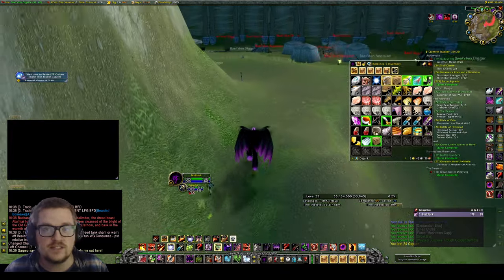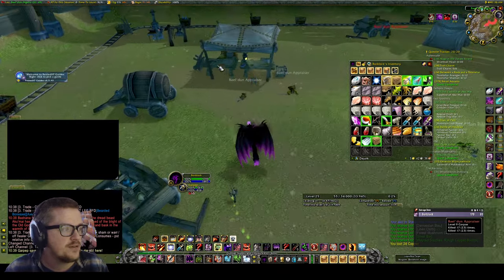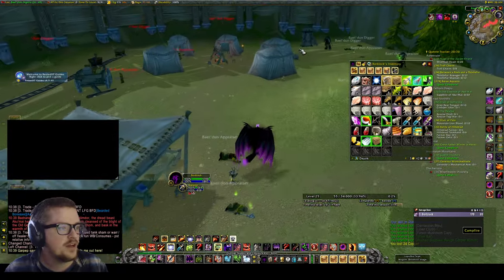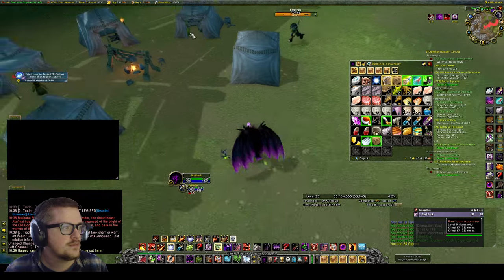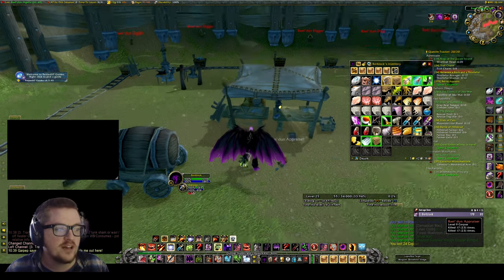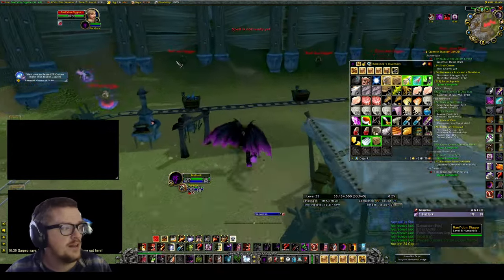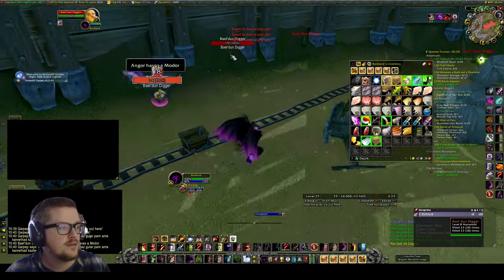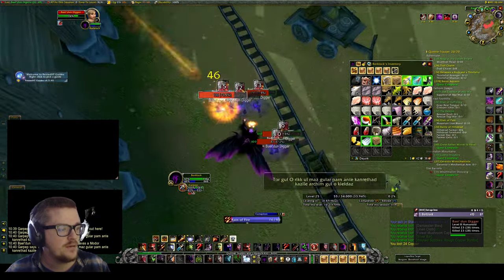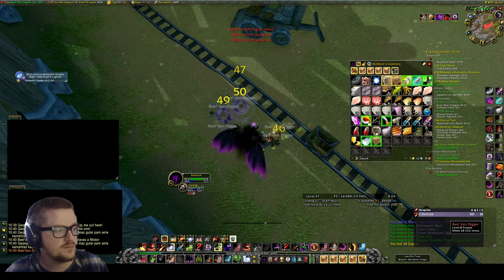There usually is a chest here - it looks more like a lockbox actually. It is locked, but if you just kill the mobs over here you can get a key. I'm going to pull a few and see if we get one.